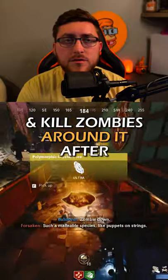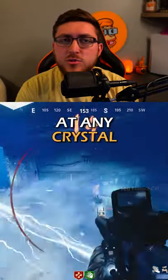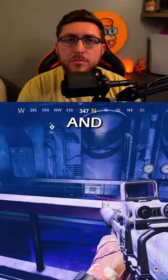Kill zombies around the rock, then pick up a crystal. Next, get an abomination to shoot its electricity at any crystal around the map, and after that pick up the last crystal.